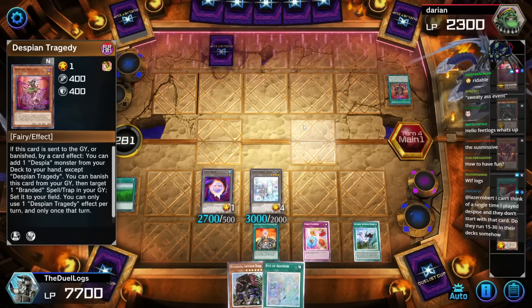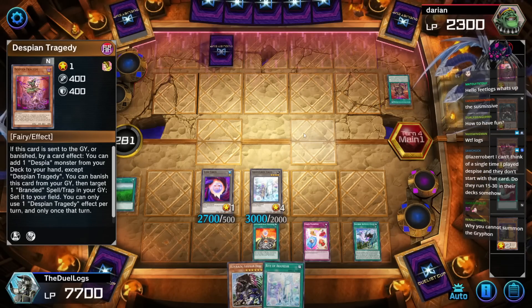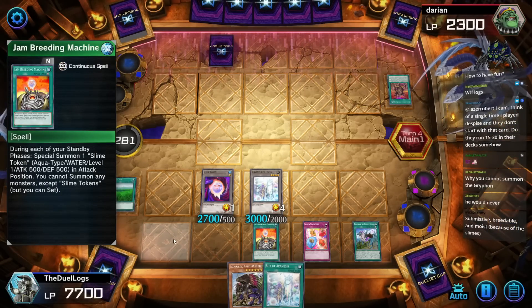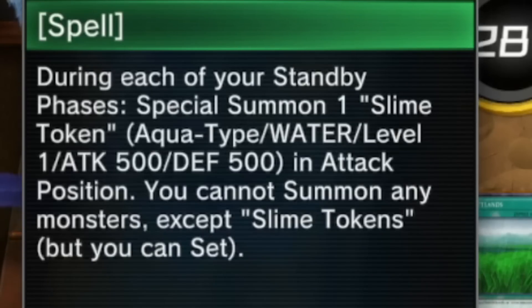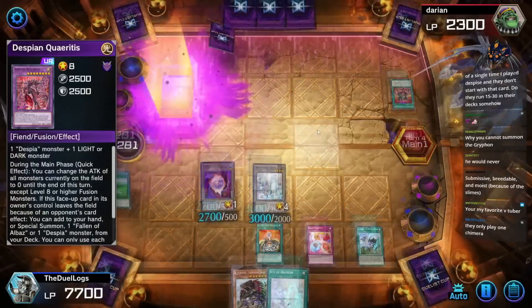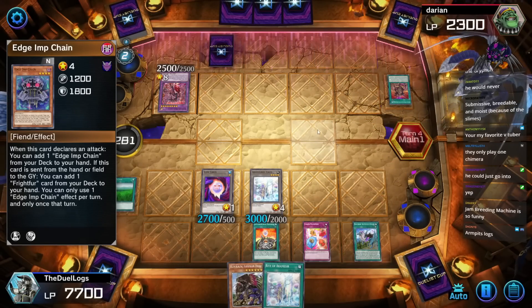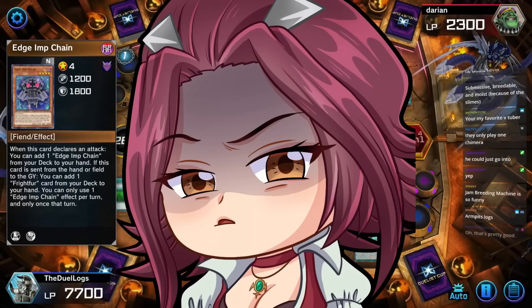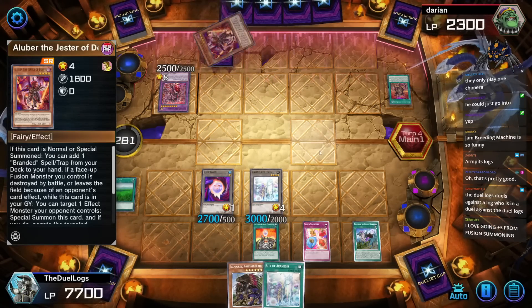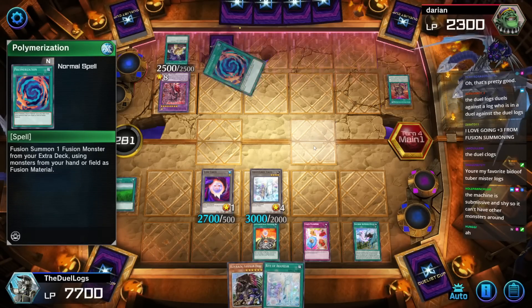Can he go into another Guardian Chimera? He has to normal summon first if he wants to go into Guardian Chimera. Why can't you summon Griffen? Because Jam Breeding Machine is garbage — basically what it does is it locks you from summoning any other monsters except for Slime Tokens. The machine is submissive and shy so it can't have other monsters around it.